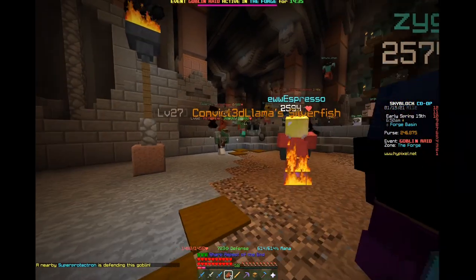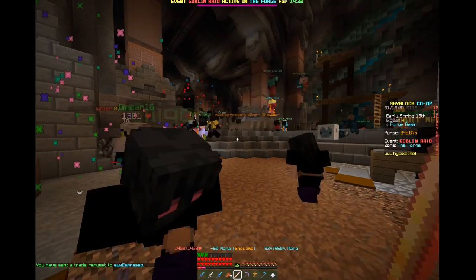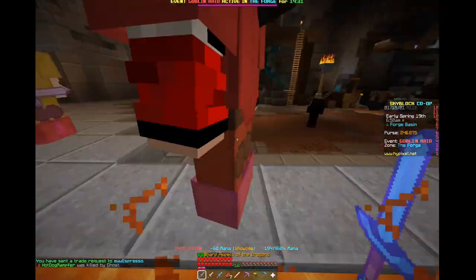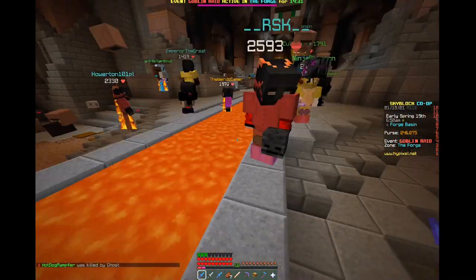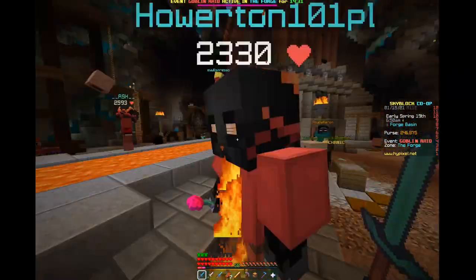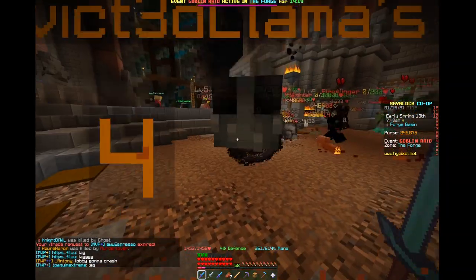It seems like these guys might be vulnerable to magic. It's very laggy because there's a lot of people here. I've just walked in lava — it's literally so laggy. I've just frozen, nothing's moving, I think I might disconnect. Sorry guys, but basically lots of stuff has been going on — there's goblins everywhere and I have no idea what is going on.